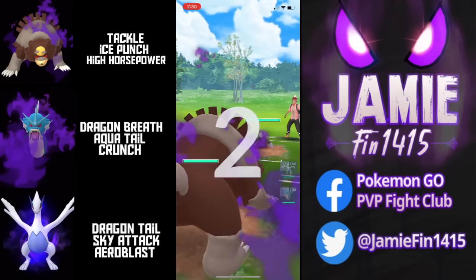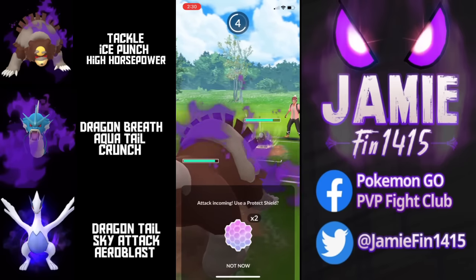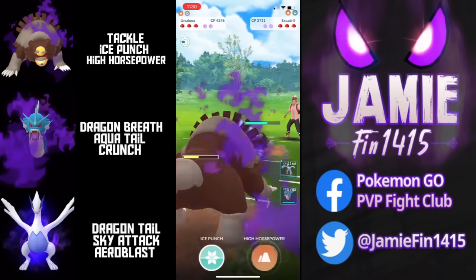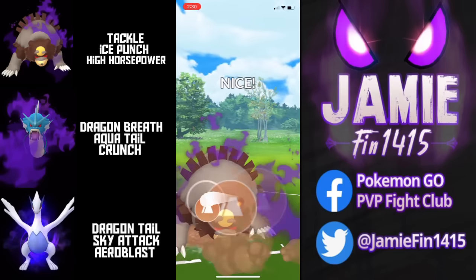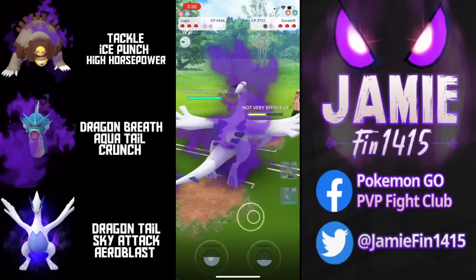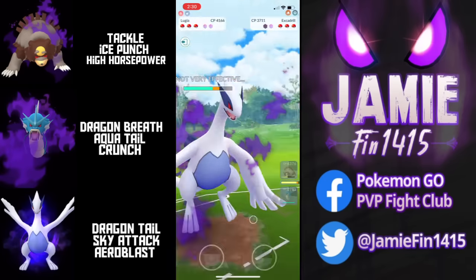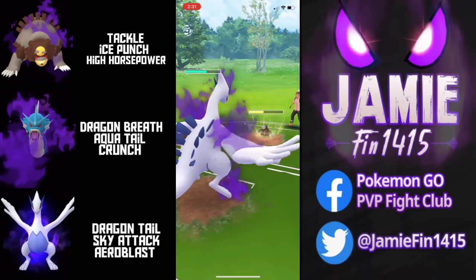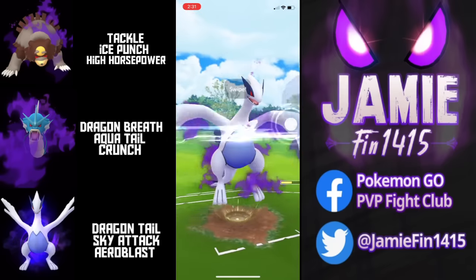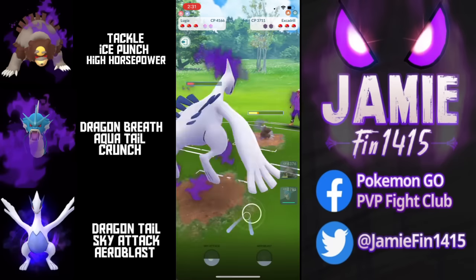In the next battle we see Excadrill in the lead. I'm never a fan of baiting, but I certainly would be baiting this Excadrill as they're almost certainly going to shield High Horsepower — it would do 125% of health. Boston full-sends it, forcing a Protect Shield, then pivots to Lugia hoping to catch the Drill Run. Unfortunately the opponent holds their energy. Non-STAB Rock Slide just isn't going to get the job done — two won't be lethal, maybe even three won't. Boston fires off Sky Attack, the opponent goes all-in on Excadrill.